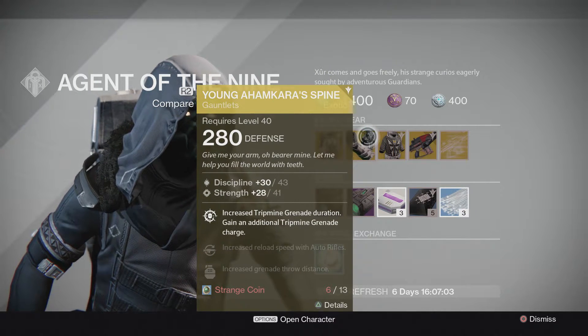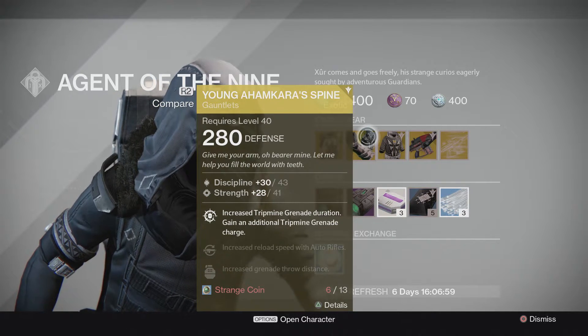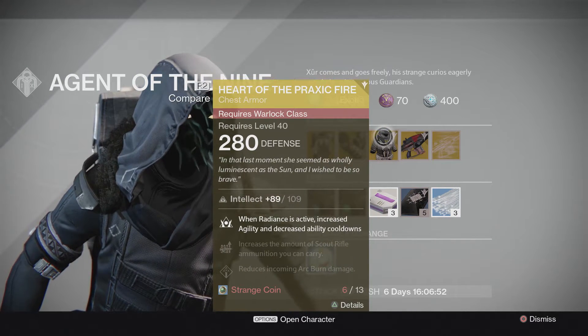For Hunter this weekend is going to be the Young Ahamkara's Spine, and that's going to be increased tripmine grenade duration and gain an additional tripmine grenade charge, increased reload speed with auto rifles, and increased grenade throw distance.